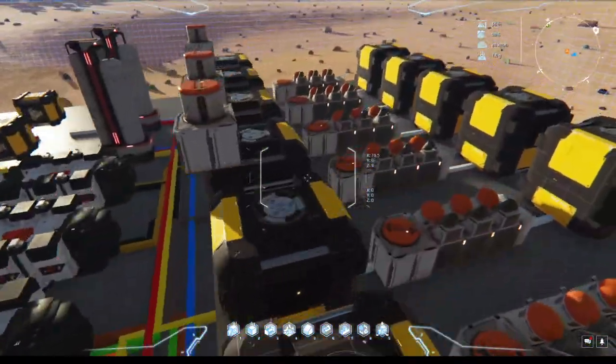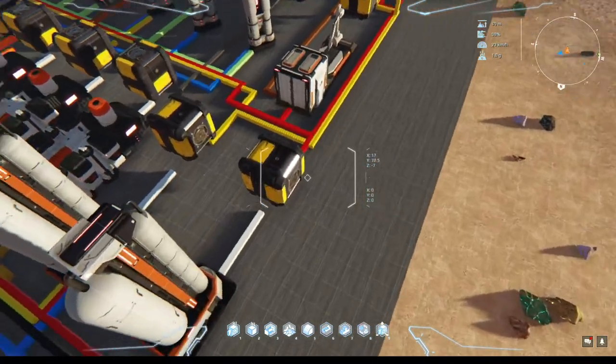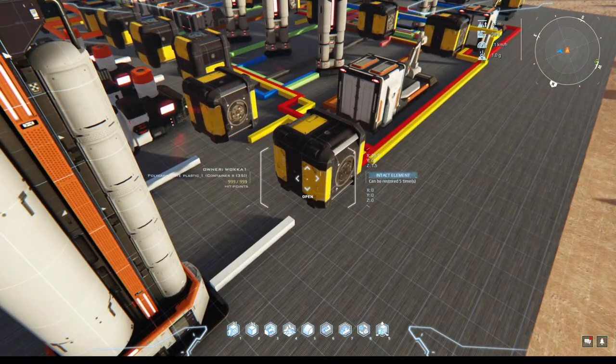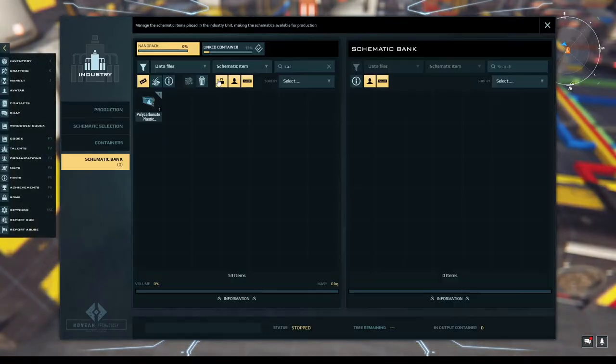That is all the pures done. Starting over here, this one is polycarbonate plastic. We have three different plastics we make: polycarbonate, polycalcite, and polysulfide.